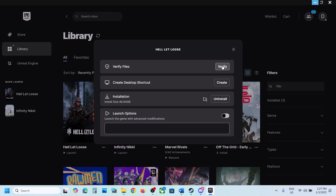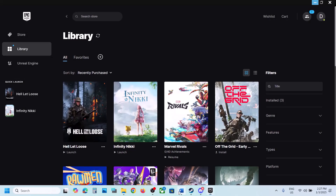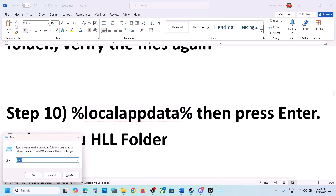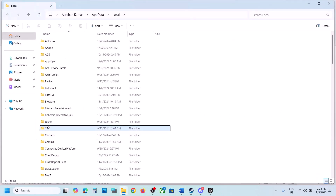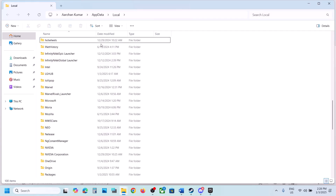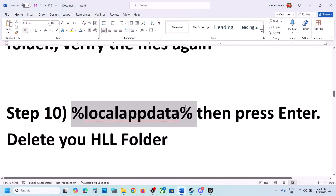Next step: type %localappdata% in the Run box, click OK, find the HLL folder, right-click it, and delete it. Once deleted, launch the game.